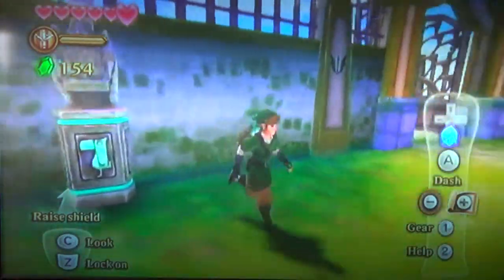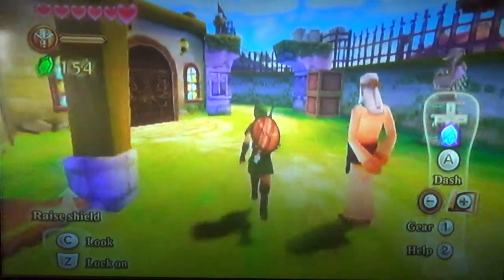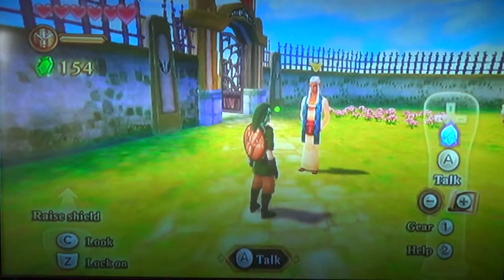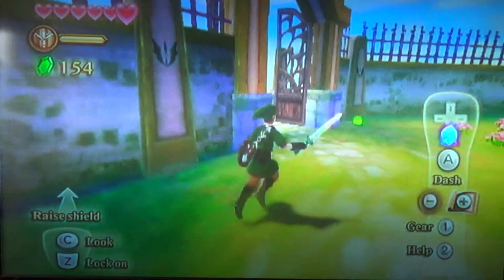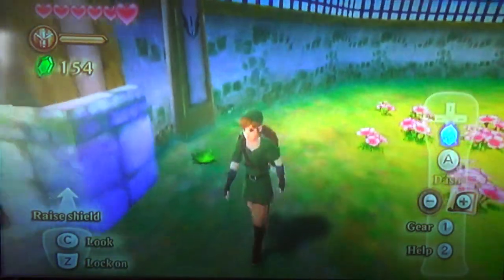Hey guys, it's Alistair Dammering, and welcome back to my walkthrough for the Legend of Zelda Skyward Sword. In the last part, we are now setting out on our adventure to search for Zelda, and from Instructor Olin we received a wooden shield here. That is sweet, and we got the Goddess Sword from the chamber inside the Goddess Duchess as well.